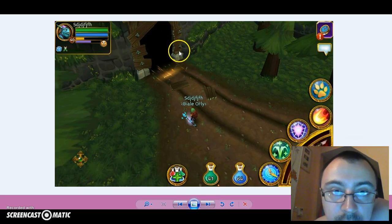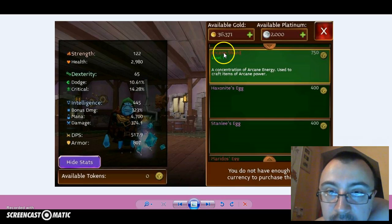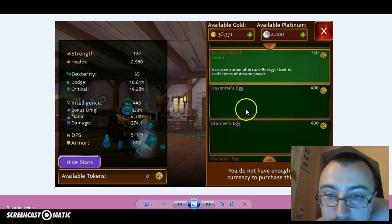This is the entrance to the mine. You can buy the arcane chart actually, so you don't need to go open anymore. Elite chest — this is good as well.